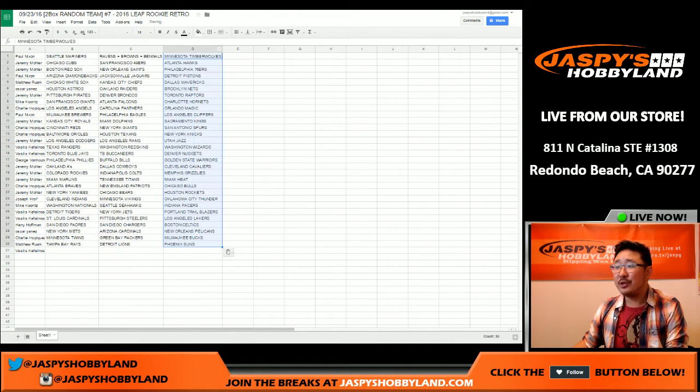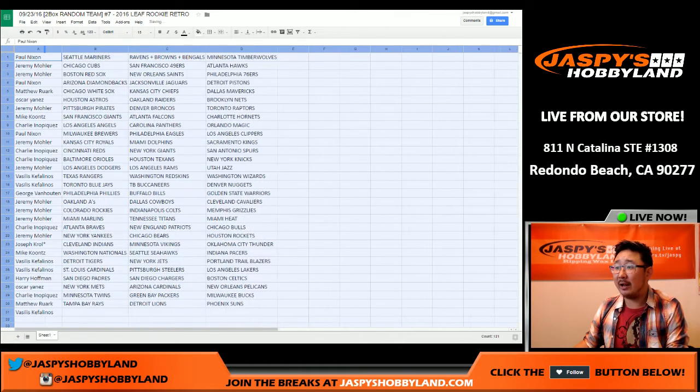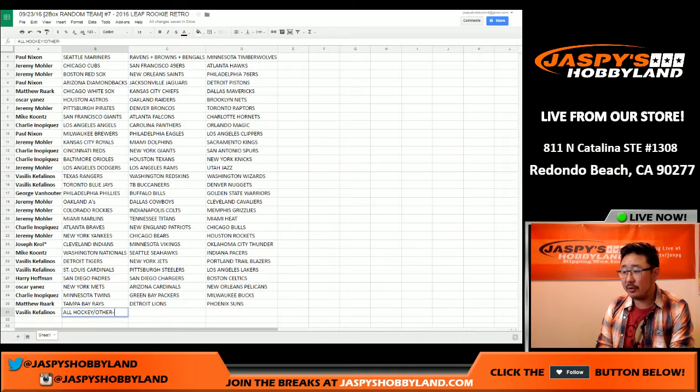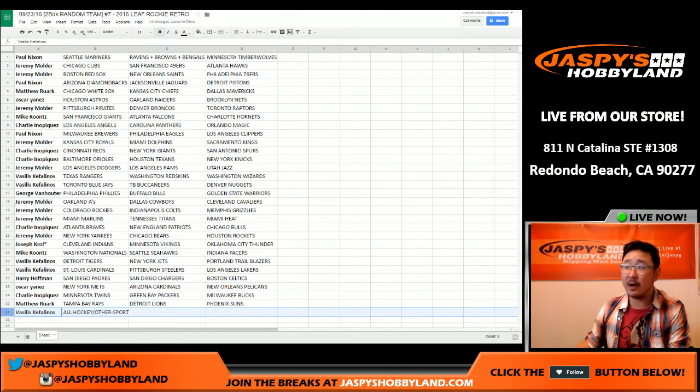Alright, so here's how it all shakes out. Too many names for me to read everything out, but I'm going to increase the size so you guys will be able to read on the screen what you have. I'll alphabetize by name after I pause the video. Vasilis has all hockey and other sport. Paul, Jeremy, Matt, Oscar, Mike Koontz, Charlie, Joe Kroll, Mojo — Indians, Vikings, and Thunder. Harry, George — there's Vasilis with the all-hockey other sport spot. So there you go.